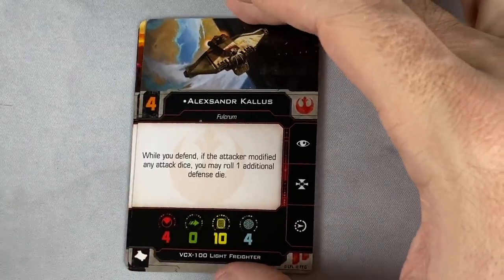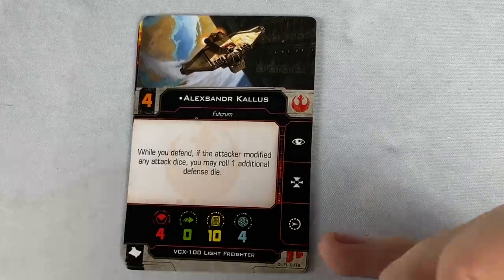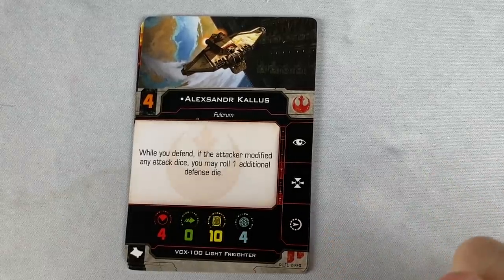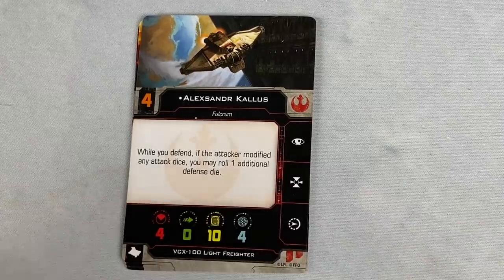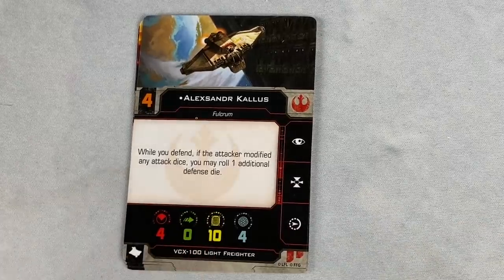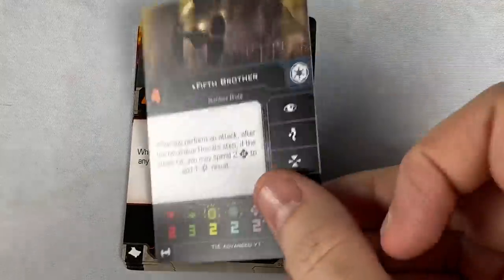We've got not Agent Kallus, but Alexander Kallus. While you defend, if the attacker modified any dice, you may roll one additional defense die. Which is interesting — he's not getting a whole lot of defense dice anyway, but that's a cool way to give him a little bit of survivability.